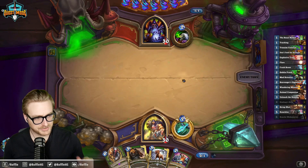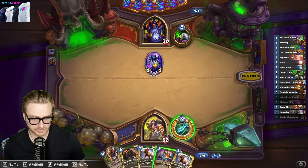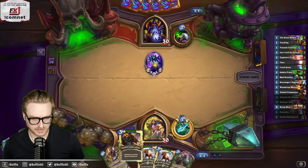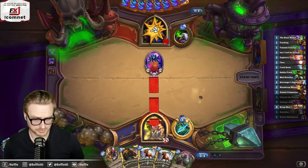What was the third beast in the Master's Call version? It was Subject Nine to thin the deck with Secrets. I just ignore minions for the most part — I can just follow my curve. As long as they don't spike a big Mal'Ganis, we should be able to win this pretty easily.